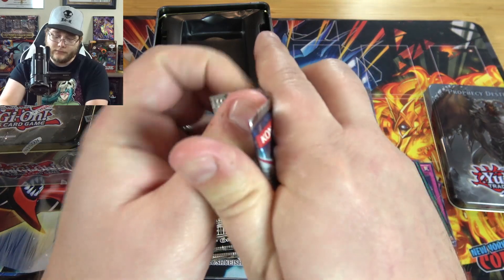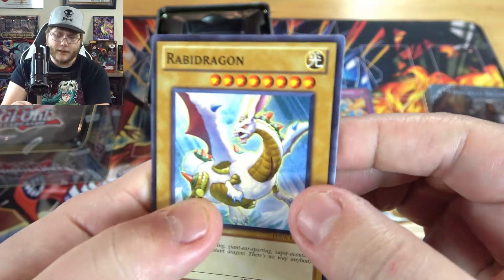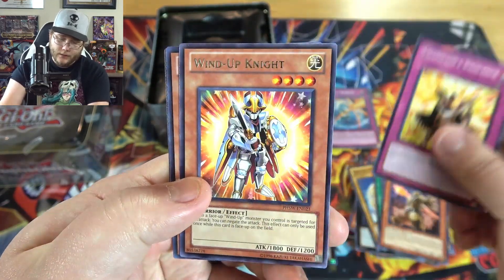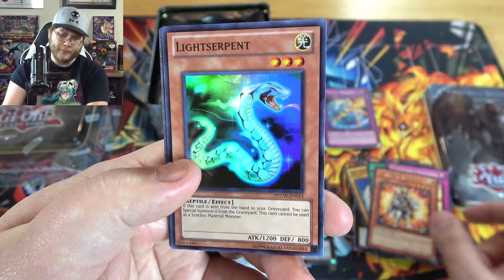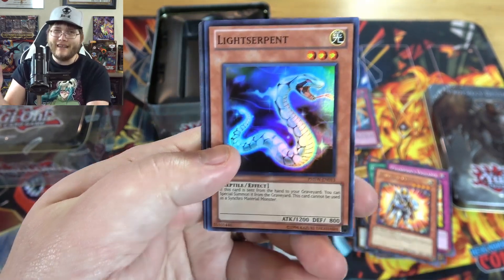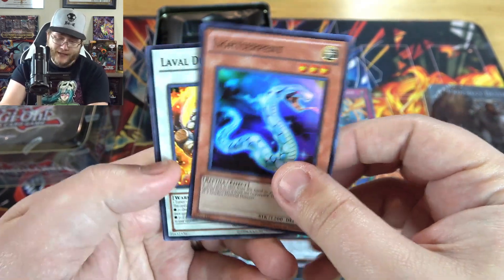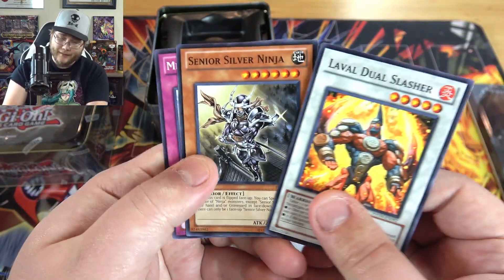Photon Shockwave — one of my favorite sets. We'll see if we get a Galaxy Eyes; I would like that. Grab a Dragon, Cross Attack, Level Lancelord — I think that one's kind of cool. Wind-Up Knight, and... there we go, Light Serpent. I haven't seen this card in a while. It's kind of part of Photon in a way, but it's not — I think Kaito used it. So yeah, it's an older super rare. That's still pretty cool to see.